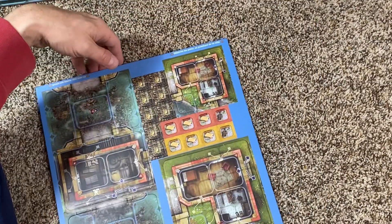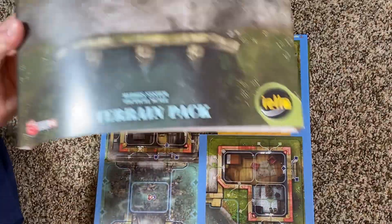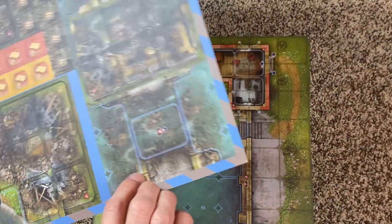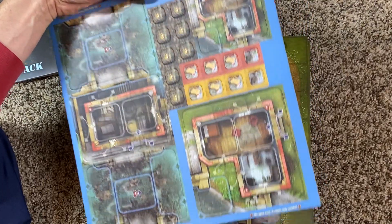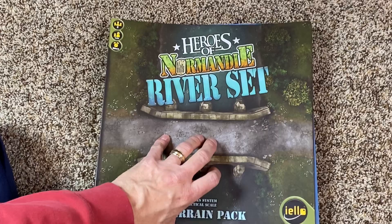Four detonation charges — wonder how many it takes to take down a bridge. So that's pretty much it. You can assemble them and add them to the other boards. Storing is going to be fun — I've got to figure that out. They have boxes that fit them and I'd want to keep this just to remember what came in them. They are labeled pretty clearly, though I don't think the buildings are labeled clearly. If you break them all apart — which you would do — they're labeled river five, B and A. So that's the Heroes of Normandy Riverset. See ya!